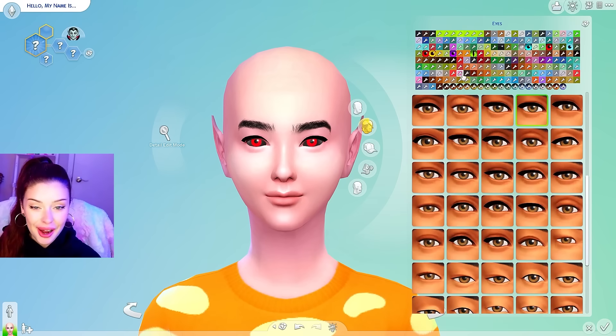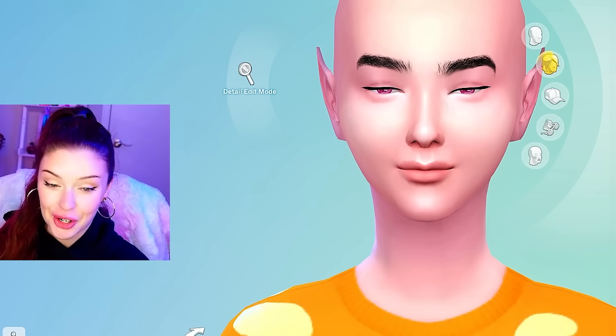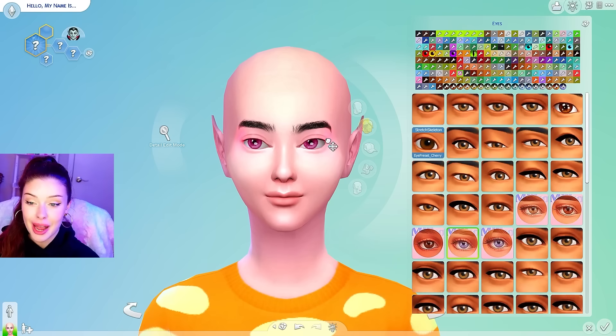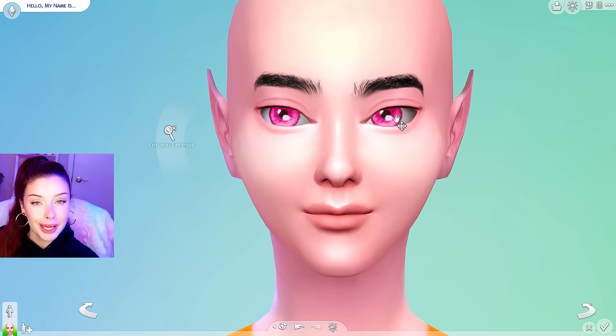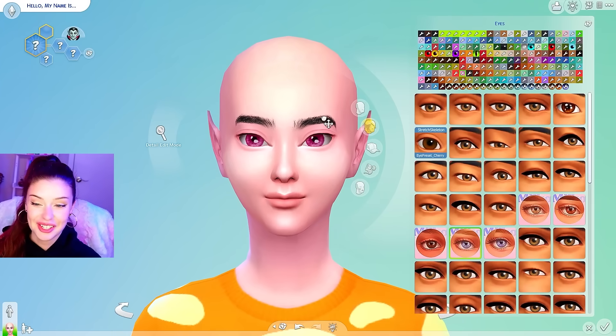She has pink eyes, so I'm going to change them to those. In typical doll fashion, her eyes are going to be massive. I have a few presets for this, and I'm going to make them as big as I can possibly get them. I'm going to pull them out a little bit and also make the pupils very big and doll-like. Bring down the inner corners a little, and I've got to change the brows.